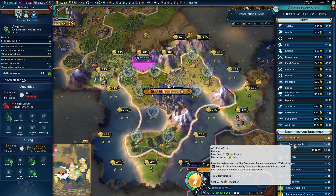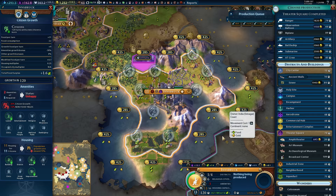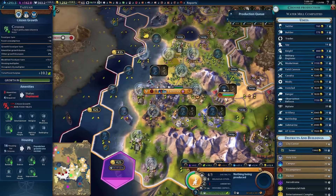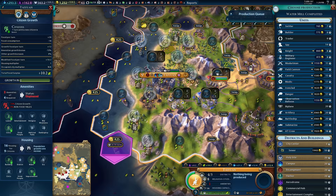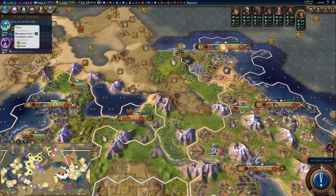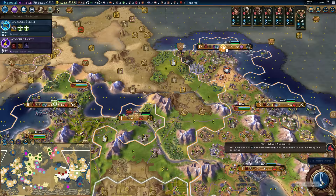I have no idea why we need to replace the ancient walls at this point. I think what I'm gonna do is work my way up the theater queue here and see what we can do. You actually have some unimproved tiles, and you have a really good production as well. And you can build land units and other things. I'm gonna queue up a builder.